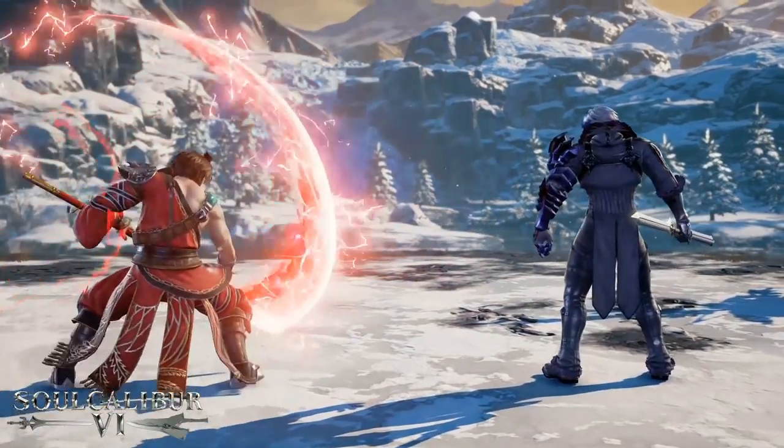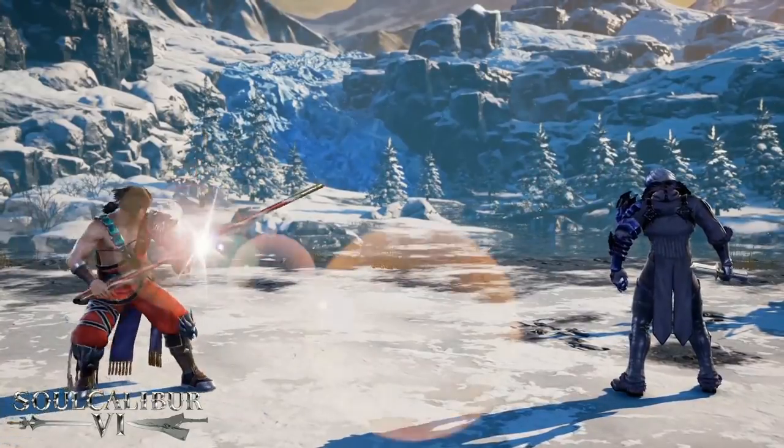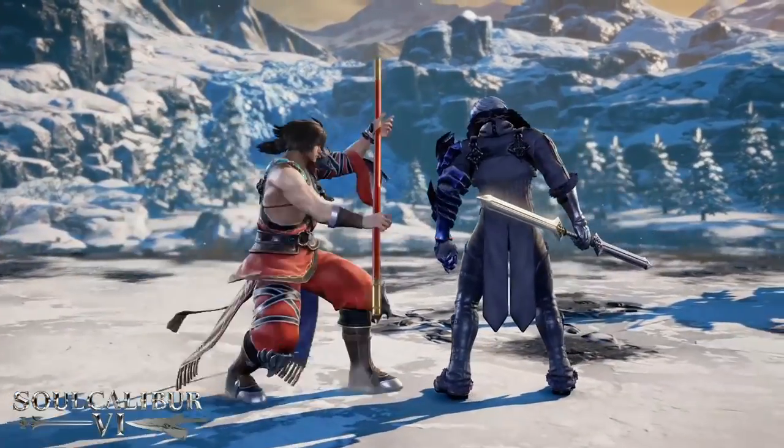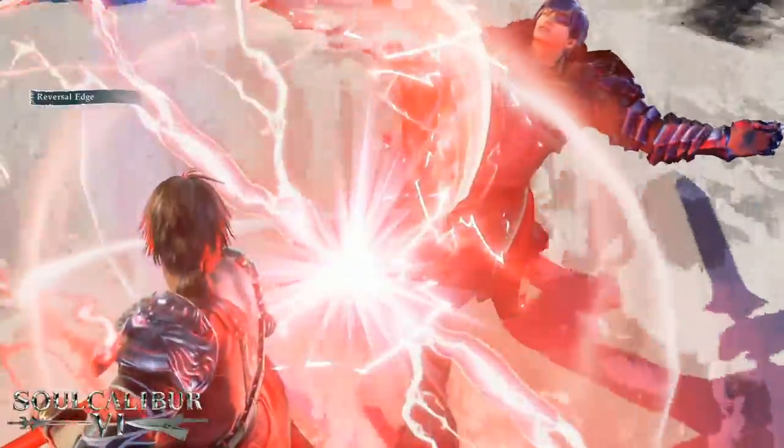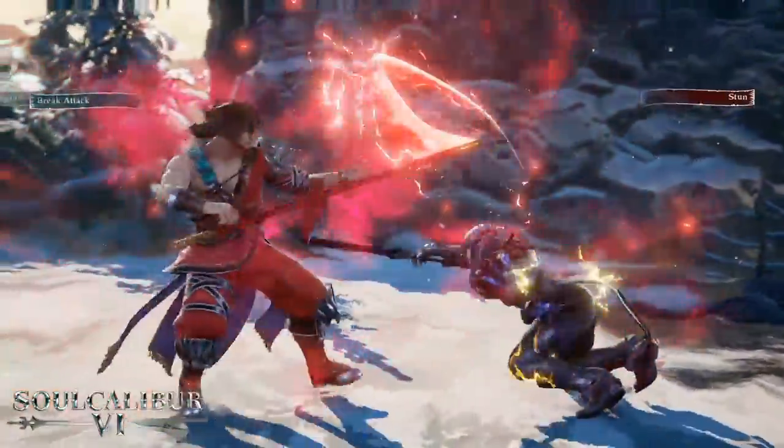Now you can't deflect guard breaks or unblockable attacks, so please take note of that. One of the new elements is the reversal edge — it can be held down. It's a special stance that goes into a special attack that goes into a series of attacks that have their own rules, and we'll break down the reversal edge a little bit later on.